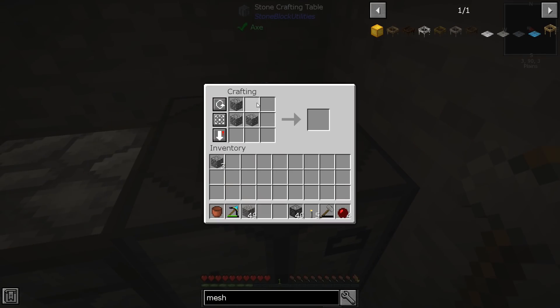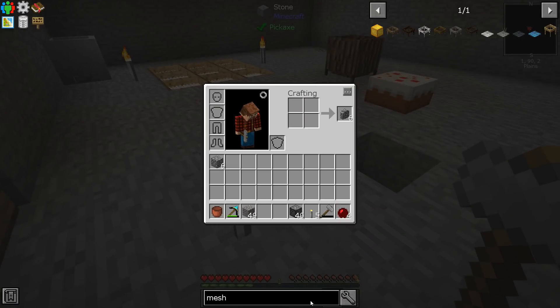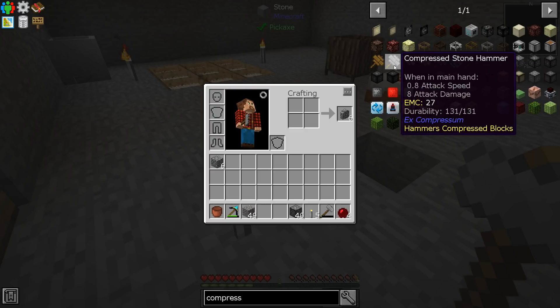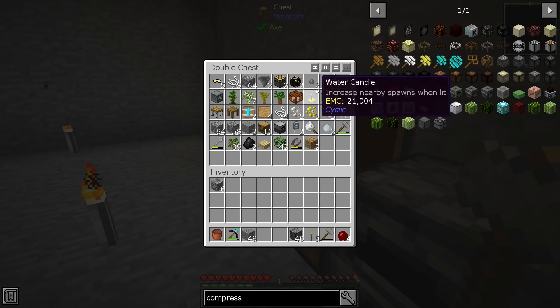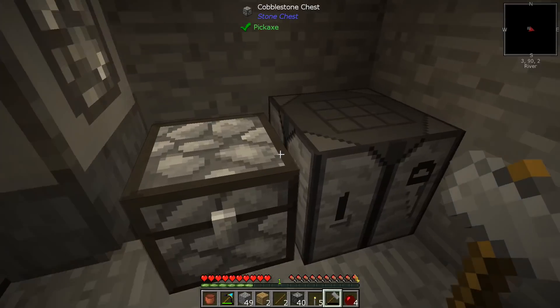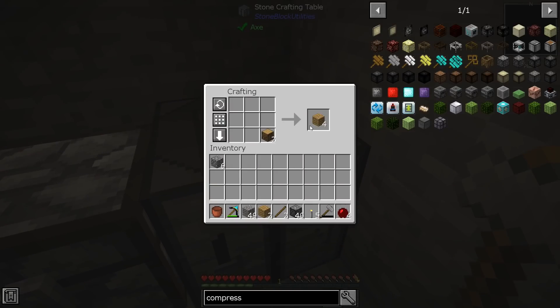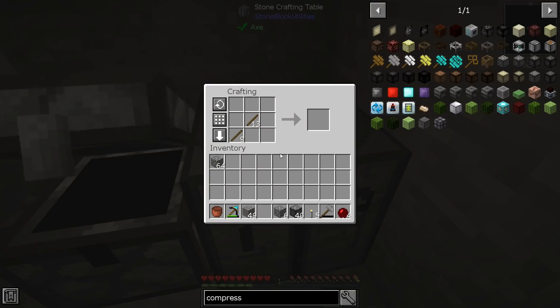That's not cool. Is there like a compressed hammer? There is - hammers compress blocks. So let's make a bunch of those. We have this, we have this, and a little bit of wood. Make planks, make sticks - we're gonna need nine sticks. Let's make a compressed hammer.